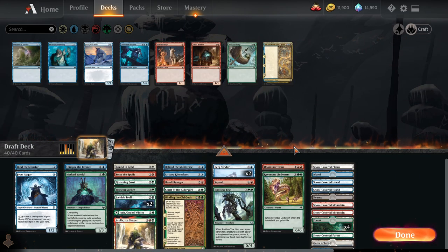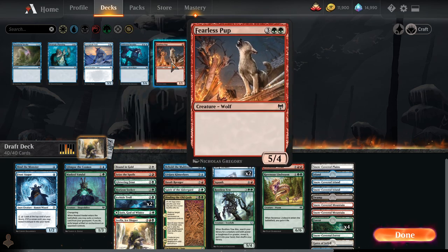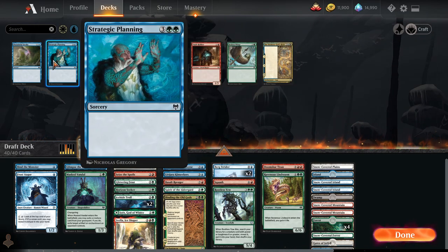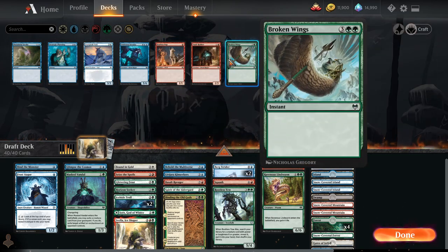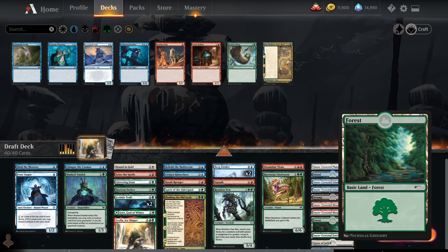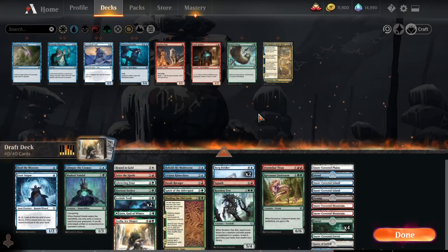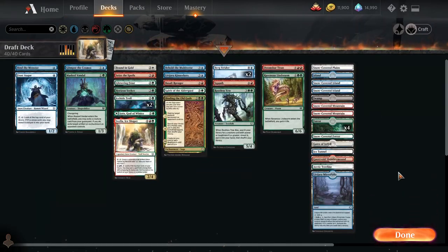I think I'm okay leaving Doomscourge Titan in, because it's also just bigger than Frost Peak Yeti. Now everything's a 5-mana 5-4 — Broken Wings is a 5-mana instant that does nothing. Hopefully that saves the deck. Okay, is it fixed? Alright, it's fixed. I don't know what happened there, but that was weird.